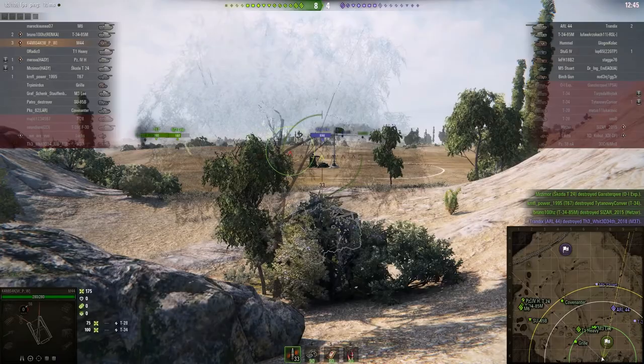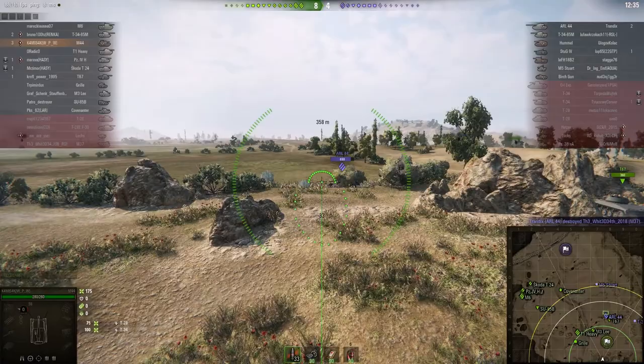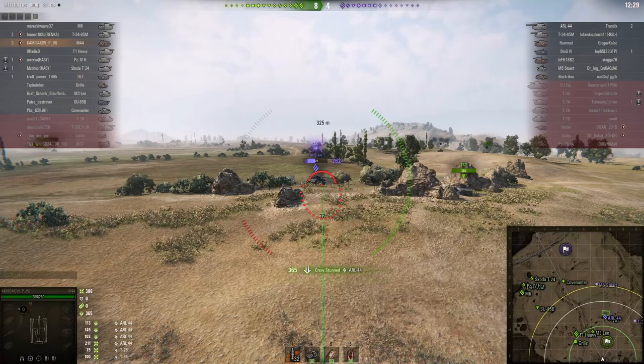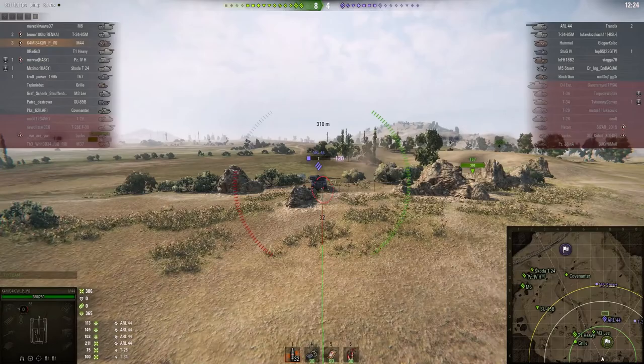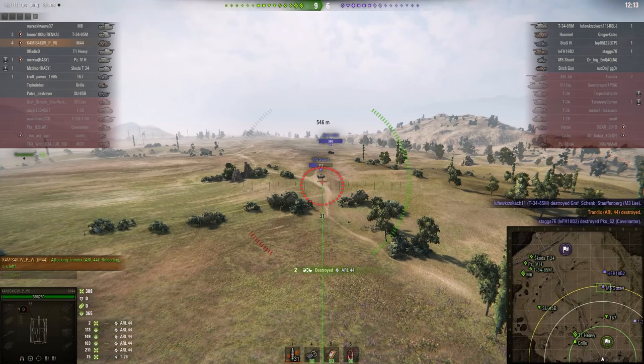They're actually four tanks up on the enemy, so they have been doing rather well. Their tanks have already started to make it into the enemy cap area. The round is out — shot right into the side of the ARL 44, who's taking a lot of heavy damage. Kamisak managed to get that Bombardier straight off, which gave him a step up on kills. He's now got four kills.